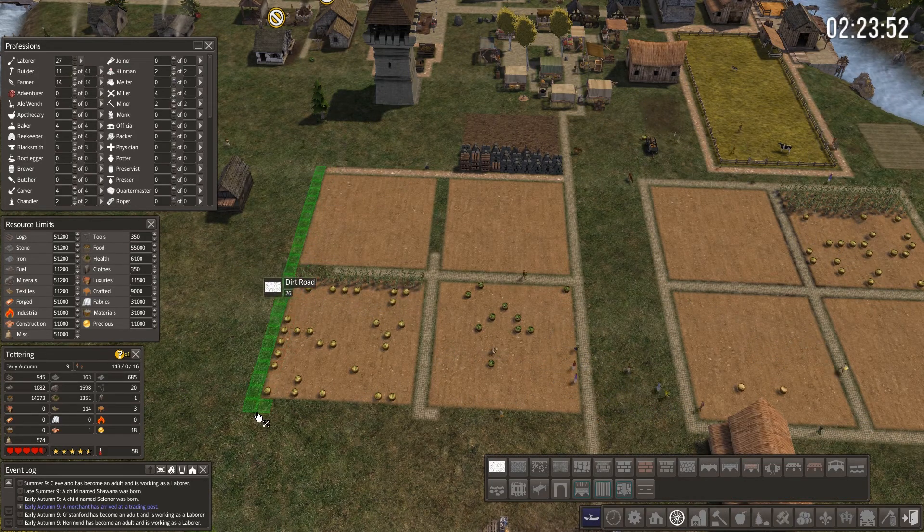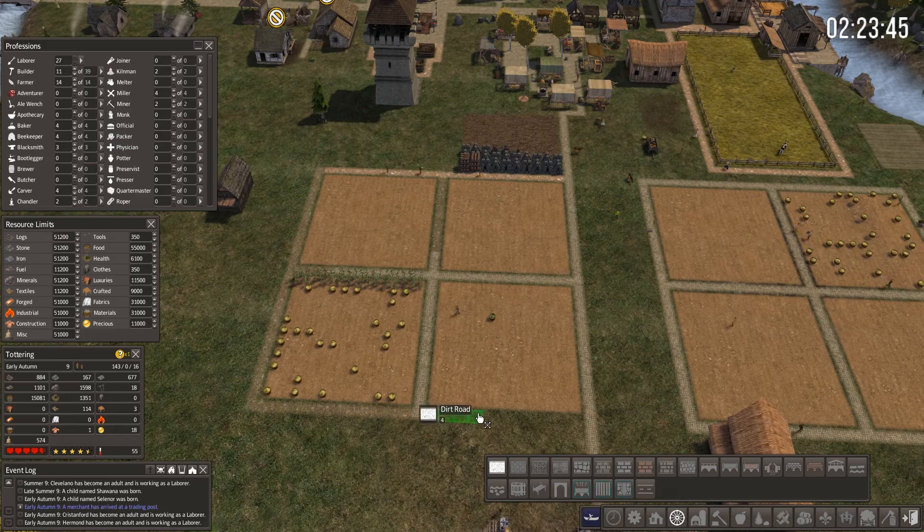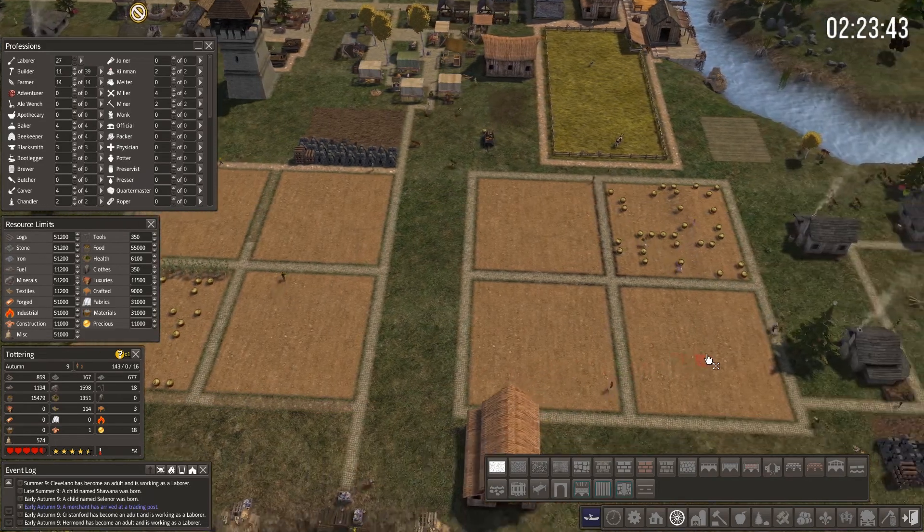If I overextend my people, nobody's going to be around for the harvest and that would be really bad. Let's check food - food is 14,000, it's looking pretty solid right now.